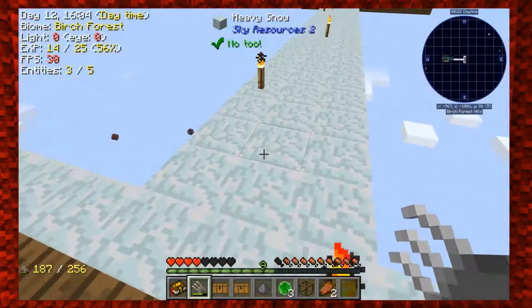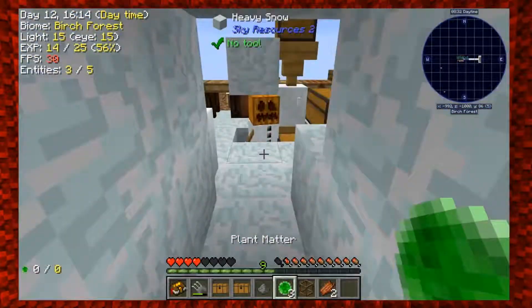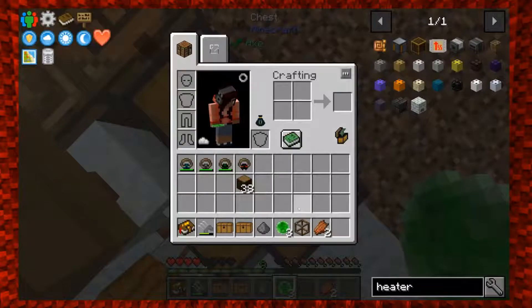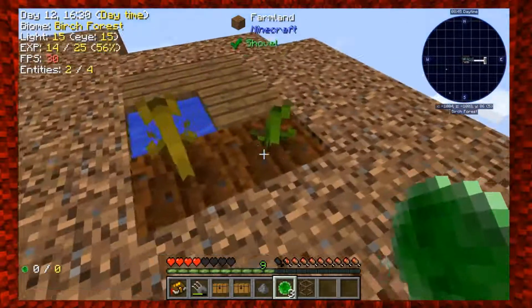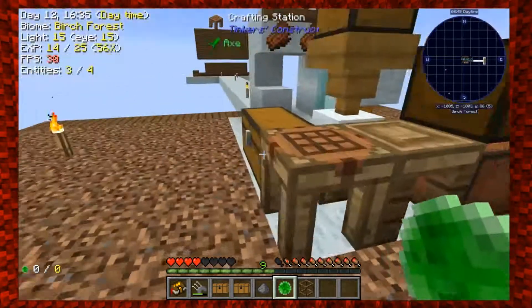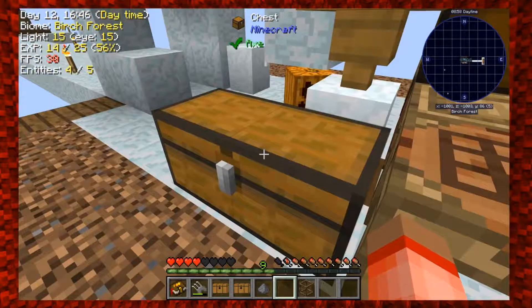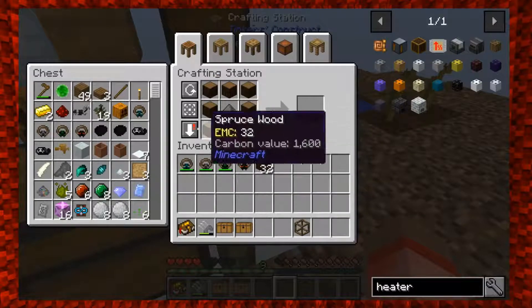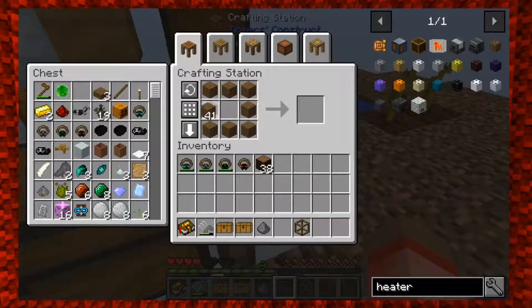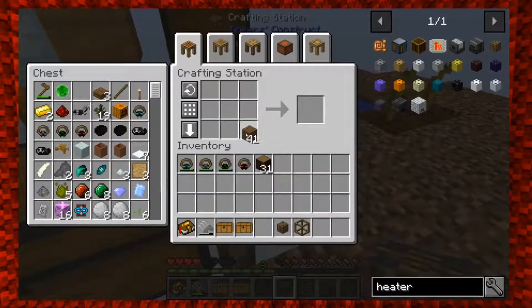We do have some gunpowder, let's get that set up. Let me go ahead and use my plant matter on that pumpkin - I want to get a bunch of pumpkins because I think it's going to be a good source of food. And actually, when you first log into the pack it gives you tips, and one says for every 50 different types of food you eat you get an extra heart. So we're going to try to get all these different food types. Planks surrounded by gunpowder gives us the wooden heat component, and that surrounded by logs gives us the combustion heater!